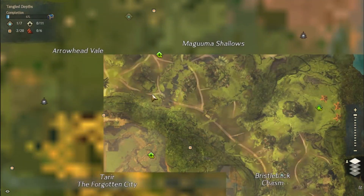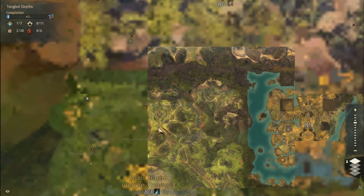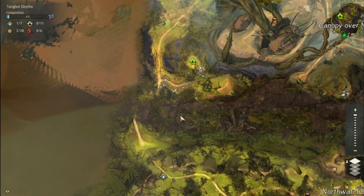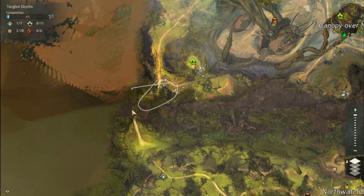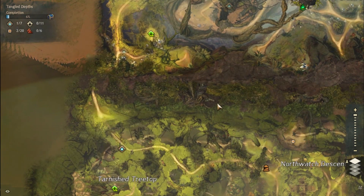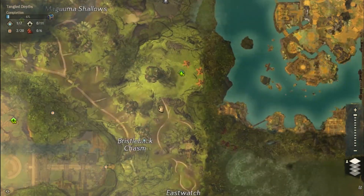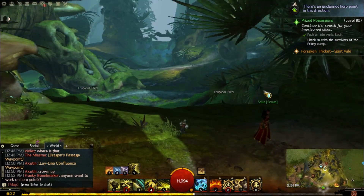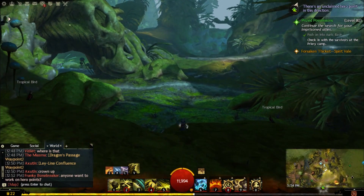The second location is going to be in Verdant Brink over here. If you don't have Arc Basin yet, the entrance is right here and the waypoint will be right there. If you don't have Arc Basin yet then you have lots of walking to do. Anyway, in Tangled Depths, where you want to go is you want to jump down here.